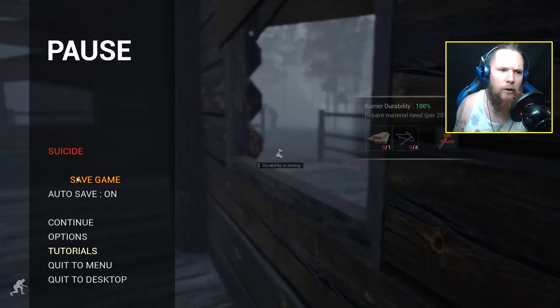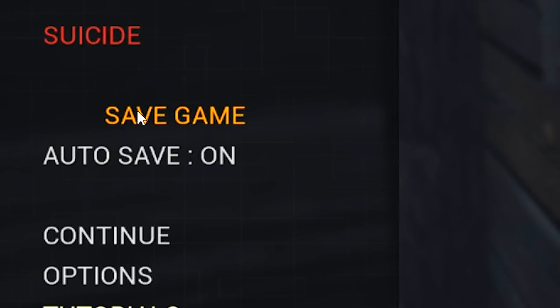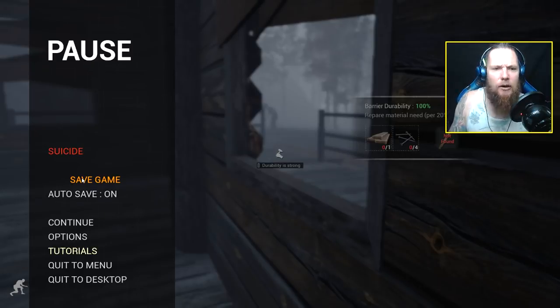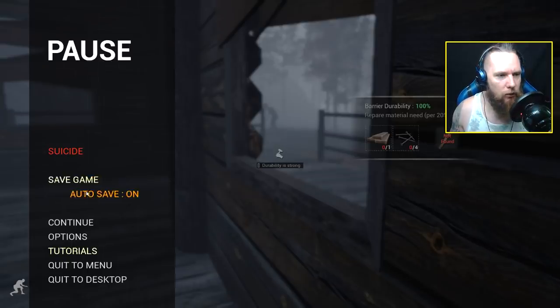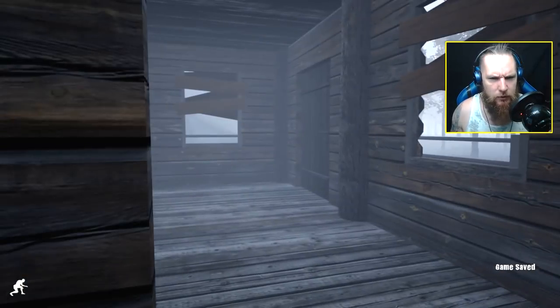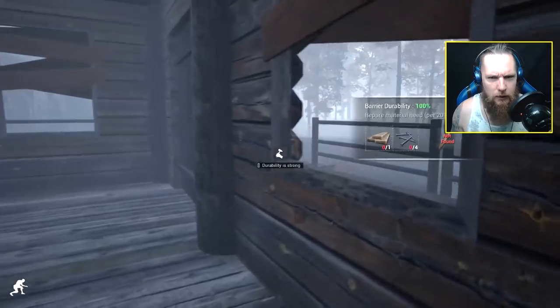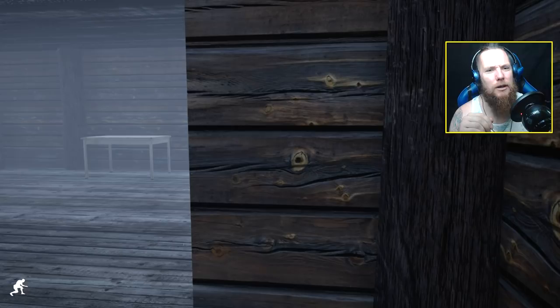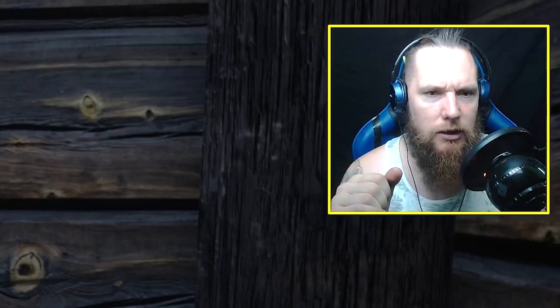Now would be a perfect time to save. You can save the game - I think whenever you want, which is good, not good for you hardcore survivalists but the developer is bringing out updates almost every day. Auto save is on too, I think it saves when you wake up in the morning. The mist better go soon because I'm a little bit scared. The other one's coming now - we could hit them with our axe but I don't really want to tempt fate, my luck is very bad.